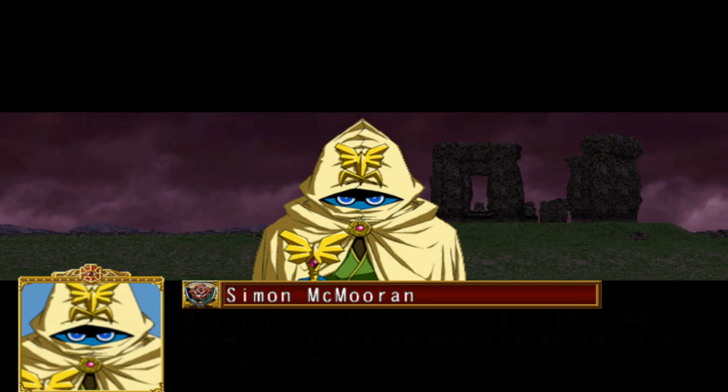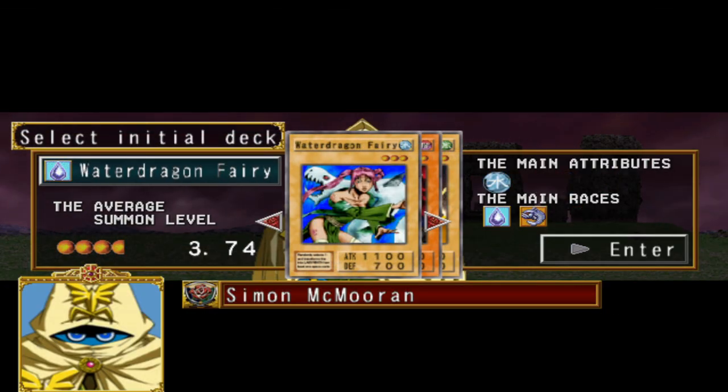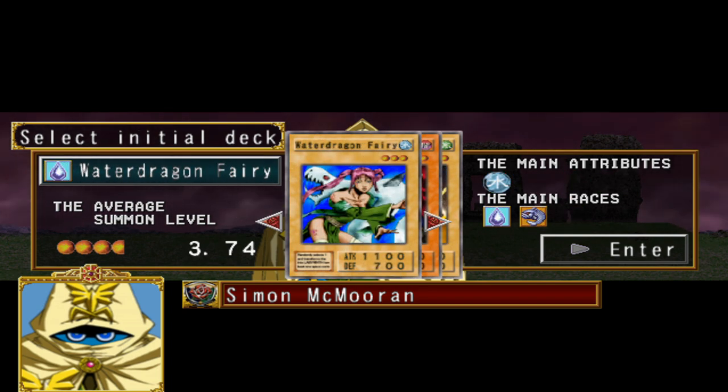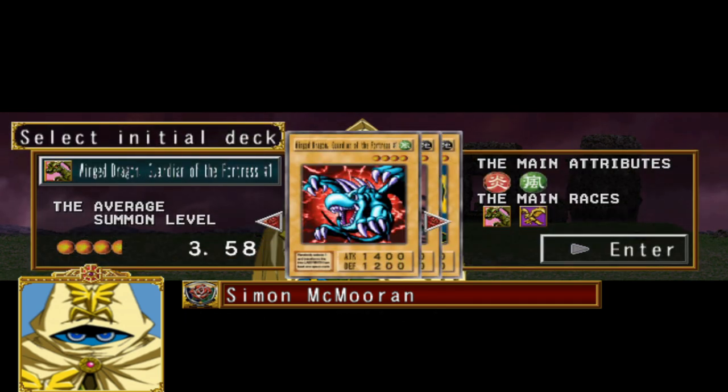Before starting, the best starter decks are usually the ones containing monsters that are strong on mountain terrain, as three of the first five duelists have a board containing quite a lot of mountain tiles. There are also a couple of decks that can put quite a bit of sea terrain on the field, which will allow you to play most matchups with a good field advantage.